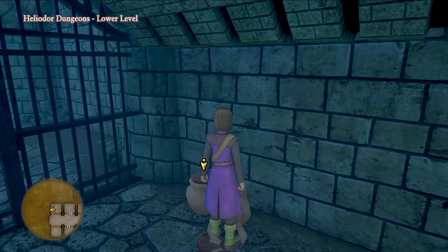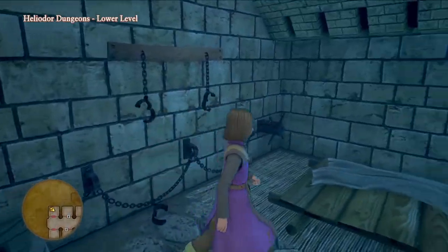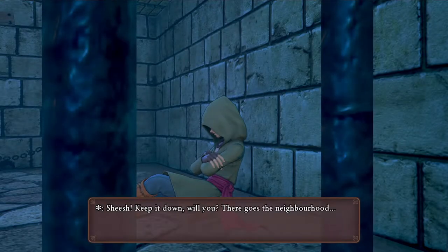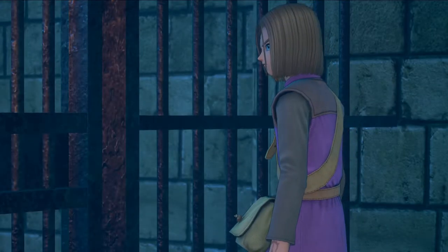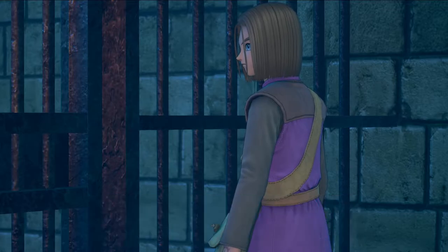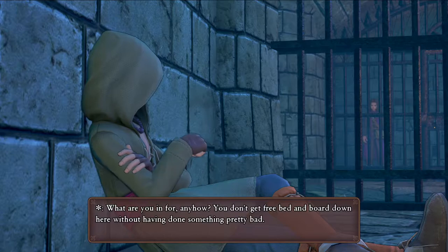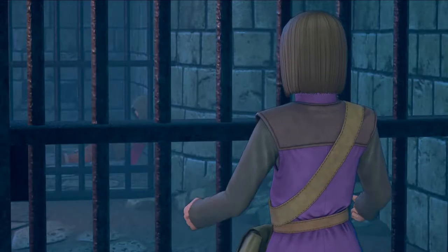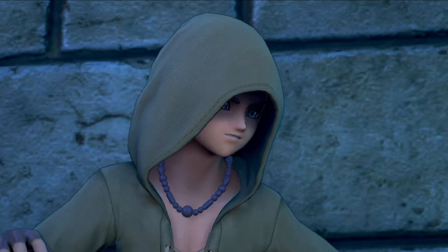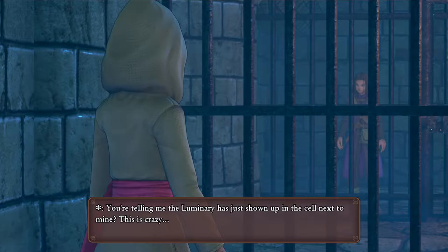Hero in chains — a word for fulfilling your duty and traveling to Heliodor Castle, only to be damned as a Dark Spawn and thrown in the dungeons by King Carnelian. In the book he even said he was a good and wise king. 'Get a grip — making a racket isn't going to help you any. Most folks they throw in here have the decency to wait a while before going stir-crazy. What are you in for, anyhow? You don't get free bed and board down here without having done something pretty bad.' Wait — did you say the luminary? You're serious?